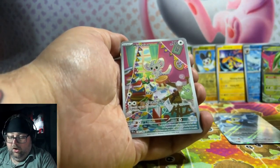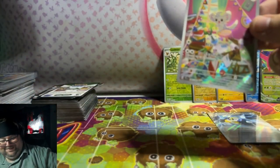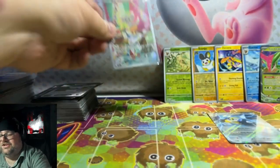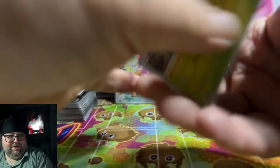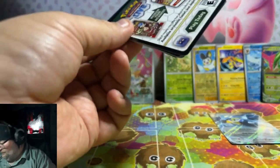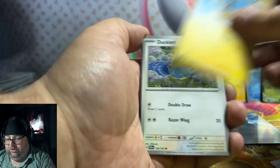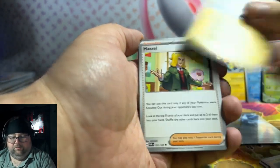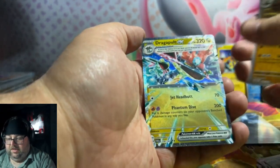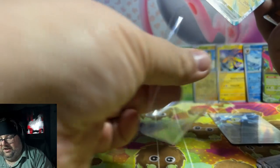Go Lurk. YES! That's one of my chases! Mincino! Oh my goodness! I'll take it, I will take it. Now can I pull the Cynthia? I know I only got two more chances because I'm only opening up two more tens, but we're going to hope so. Bug catching set. Oh there we go — this tin has been a banger because that Dragapult is playable. That's good.